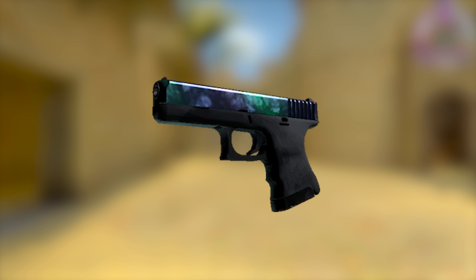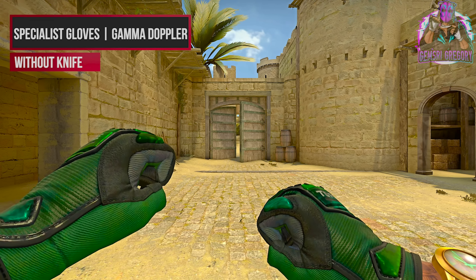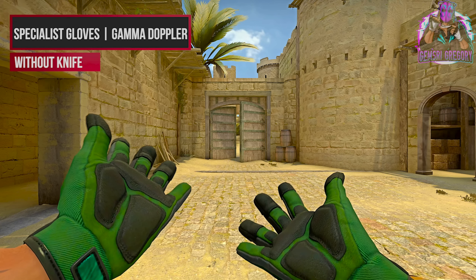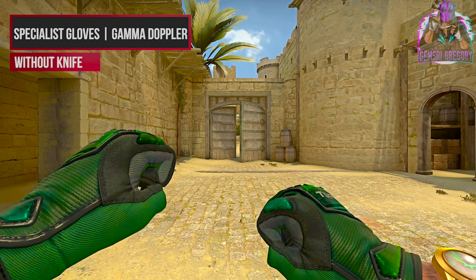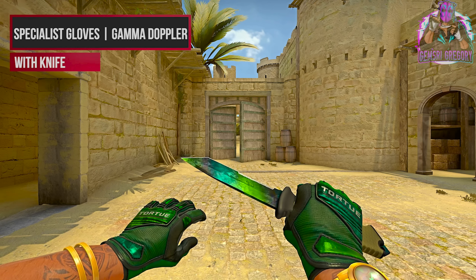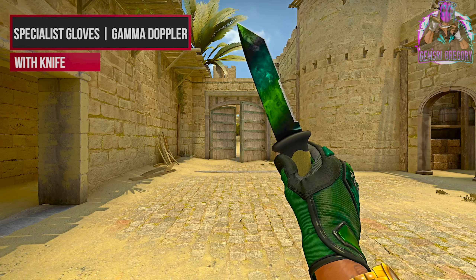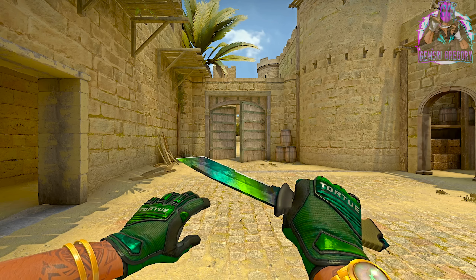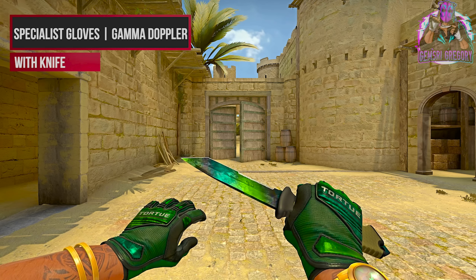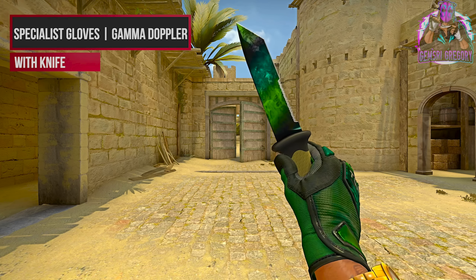Everyone knows how CSGO added the Glock Gamma Doppler — they're kind of just taking the Gamma Doppler skin and putting it on other things. Well, that's basically what these Specialist Gloves Gamma Doppler did. They took the Gamma Doppler skin and just slapped it on some gloves. This would make for gloves with an absurd amount of different patterns, and even opens up the idea for Emerald Gloves, which would be absurdly cool. But would the gloves also have the four other phases that the Gamma Doppler skin includes, basically making four different versions of the skin plus Emerald? I don't know exactly how these would work, but above anything else in this video so far, I think I'd want to see these in-game.